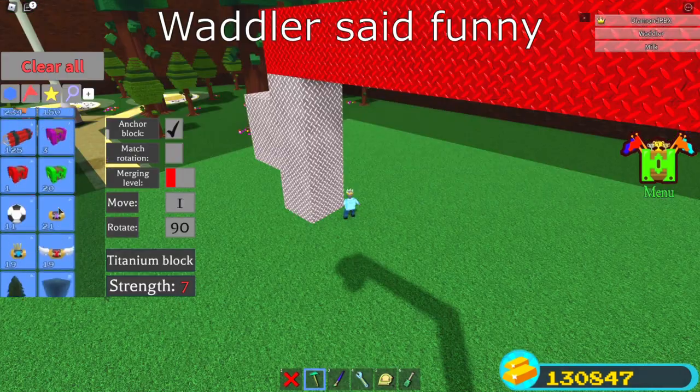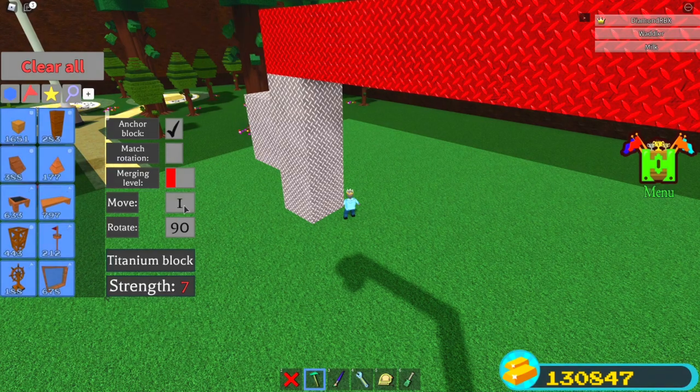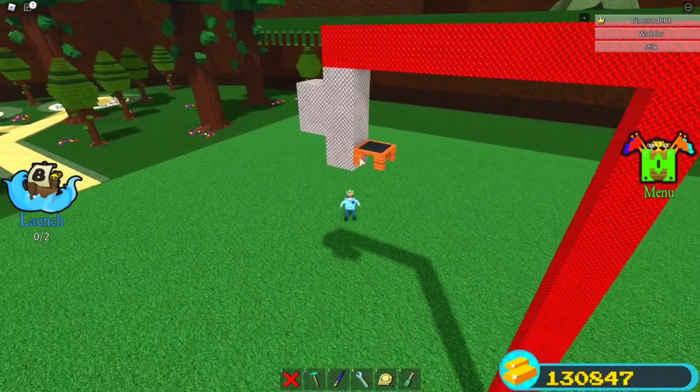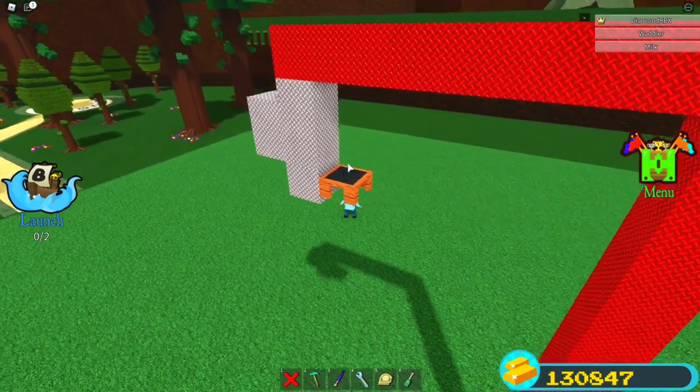Now you want to go to your build. Set your move back to 1, get your seat, and place it right there on the bottom of it. That's pretty much just where you're going to sit.